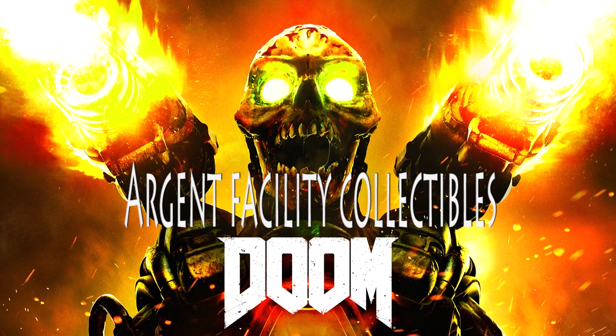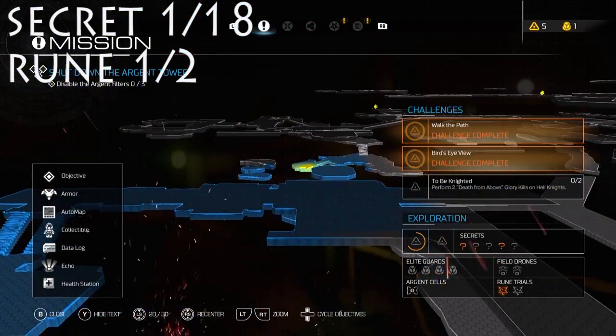Hey everyone, Tristan here in Doom. We are doing the level 4 collectibles, Argent Facility, and I apologize for not getting these collectible guides out. It's been pretty crazy recently, but here we go.